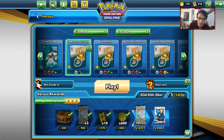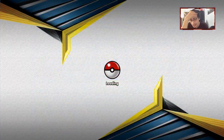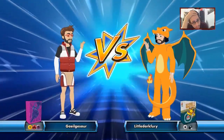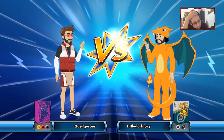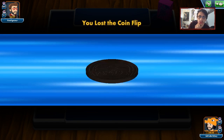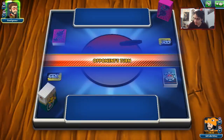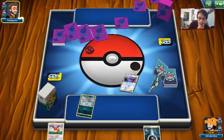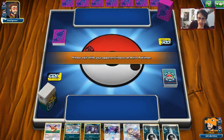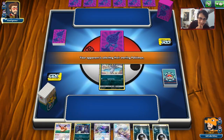Alright, let's get some games now with Umbreon Guzzlord. We'll see what we're up against here first. We're up against Reshizard — it's not going to be too easy in my opinion. Losing the coin flip is not a good start. Hopefully we can pull something together. We do get the Meowth start though — we actually do have a good starting hand.